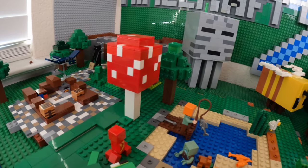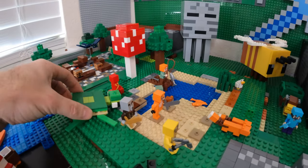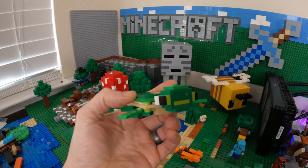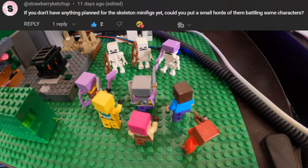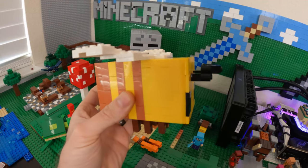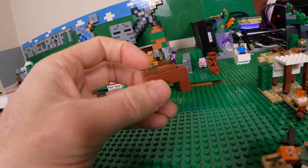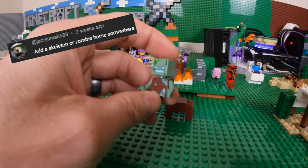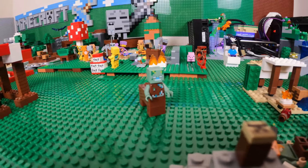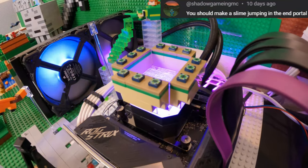I built this mushroom tree for Phillip, and then a couple of you asked for a turtle, so I built this mock inspired by the small figure in the new turtle beach house set — I think mine looks better, honestly. Strawberry ketchup asked for a skeleton battle, which was a lot of fun, and then I built a bee. I couldn't find who requested this, but thank you if you're watching. Jace Janiac asked for a zombie horse, but I couldn't build it accurately, so I put a zombie on a horse body — basically a zombie centaur. Shadow Gaming asked for a slime jumping into the portal, which was a lot of fun.